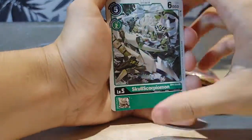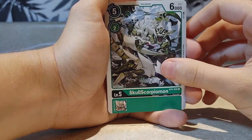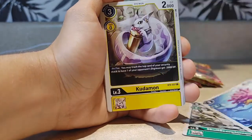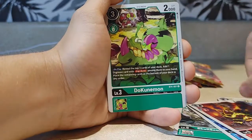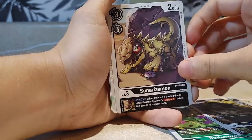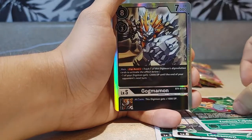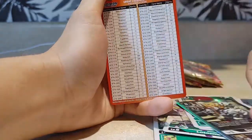The reason I say we shouldn't be getting all these secret rares is that people have been saying this set has the worst pull rates. But apparently I'm just proving that wrong. Skull Scorpiomon, Sangomon, Kudomon, Devimon, Ultramon, Dukunumon, Goemon, Lotusmon again, Satshuumon, Yoshiuno, and then Goemon.